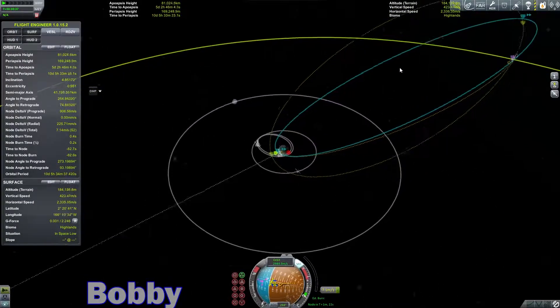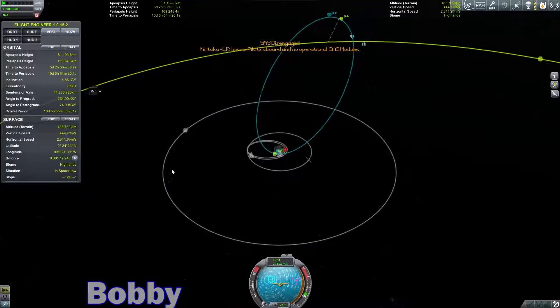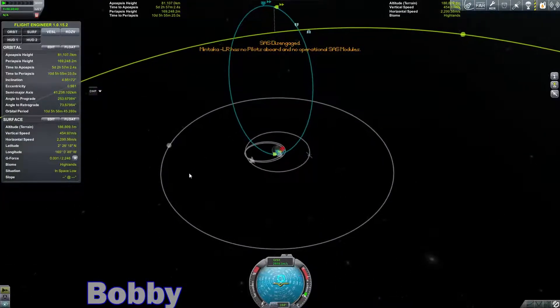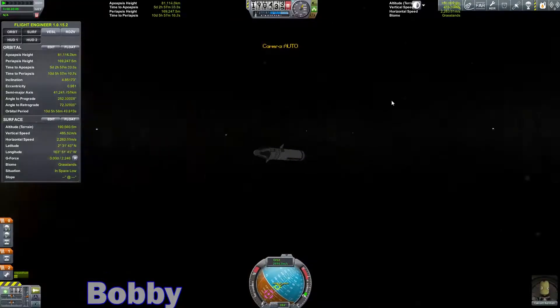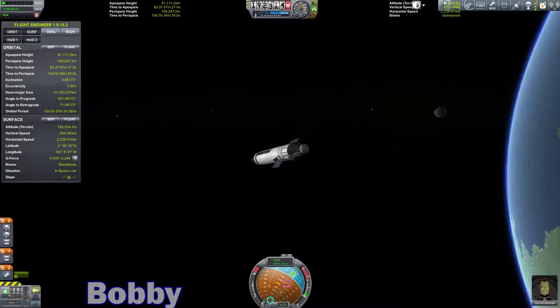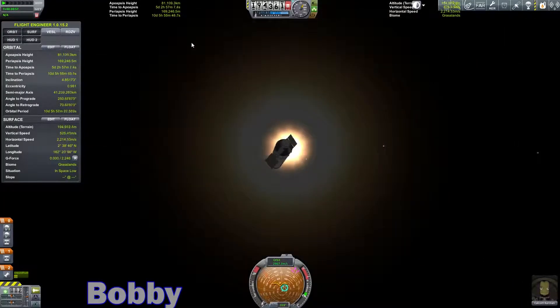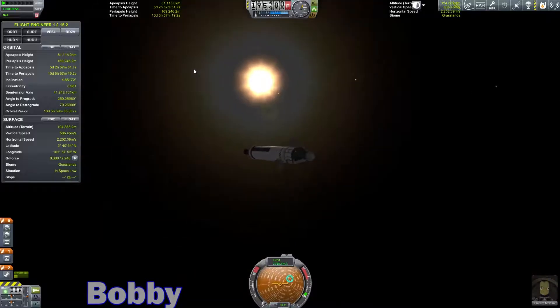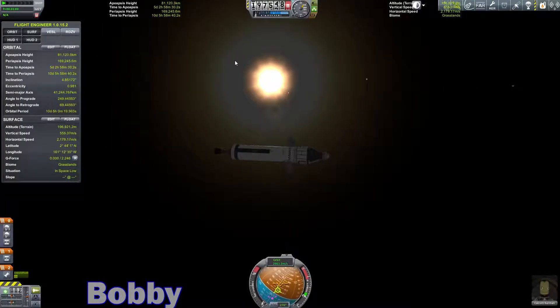Did I give myself an actual Minmus encounter? No, it did not. Why did my SAS go out again? If you're on hold maneuver node, when you cancel the node, it turns the SAS off. It doesn't switch it back to stability assist.